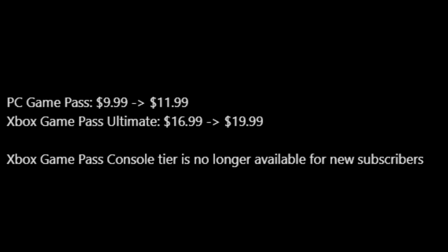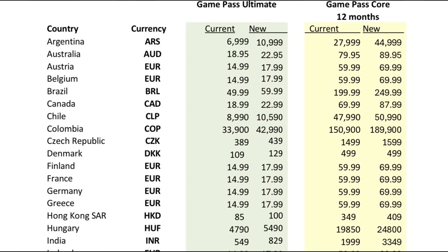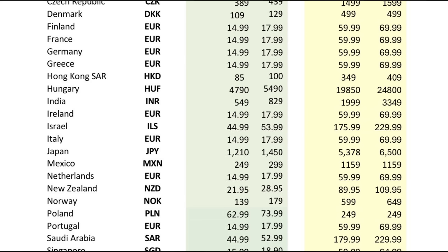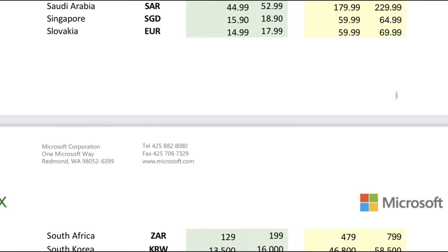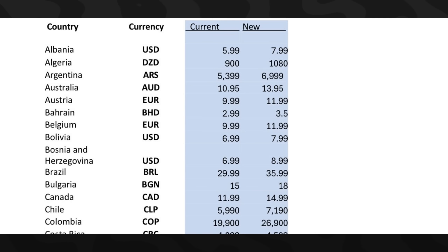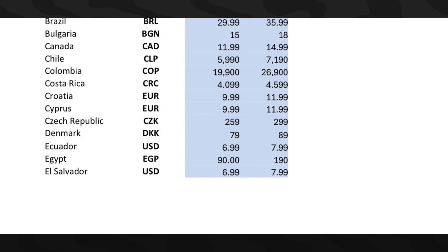The Xbox Game Pass Ultimate has a price increase from $16.99 to $19.99, and the Xbox Game Pass Console tier is no longer available for new subscribers. For those interested in using Game Pass to access full Black Ops 6 content on console, you'll need to purchase Xbox Game Pass Ultimate at $20 a month to get multiplayer, campaign, and zombies. If you pay for the full year that comes out to $240, while the game itself is only $70.